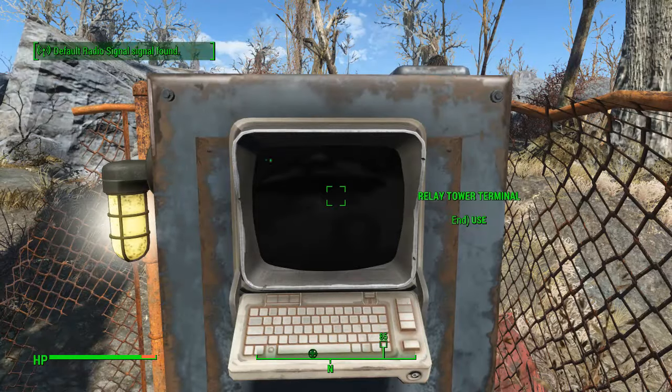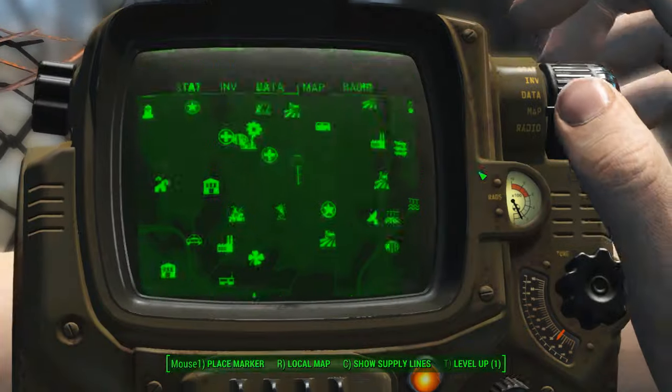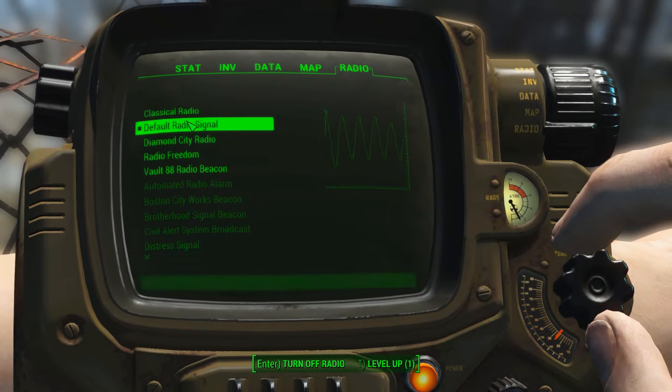You can key in here, but you'll see it's just turned up — the default radio signal has been found. We'll just go into the radio and highlight it like so.